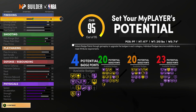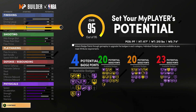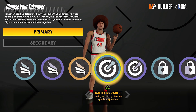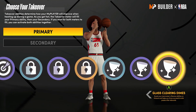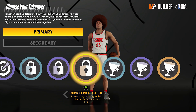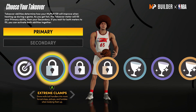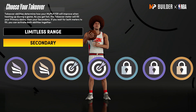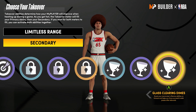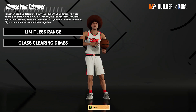Just taking a look at this build — I upgraded strength as well. You may be thinking that's no big deal, but a lot of people are ignoring strength. So if you're going up against somebody with 25 strength and you have 72, you will be able to body them a bit. This build does have the Glass Cleaner name, so you get the Glass Cleaner takeover unlocks as well.